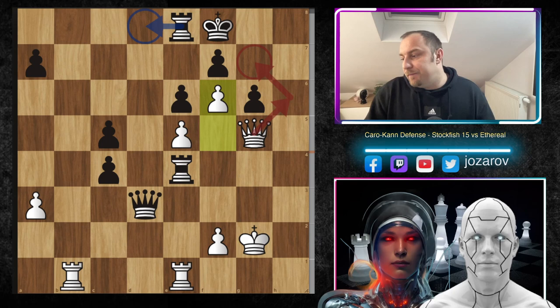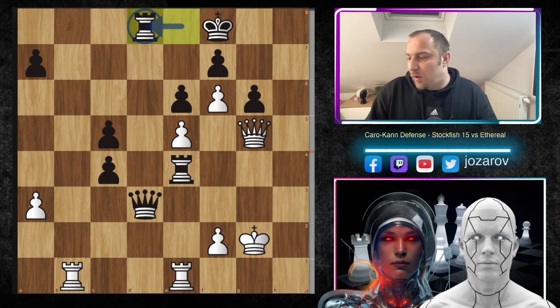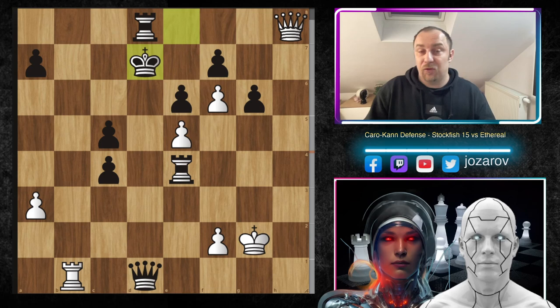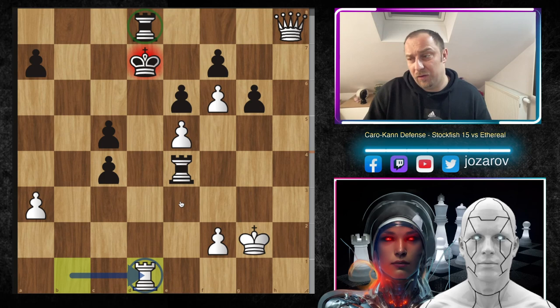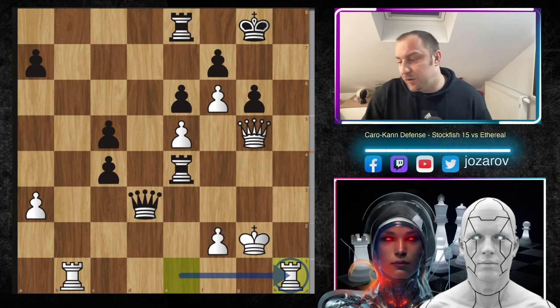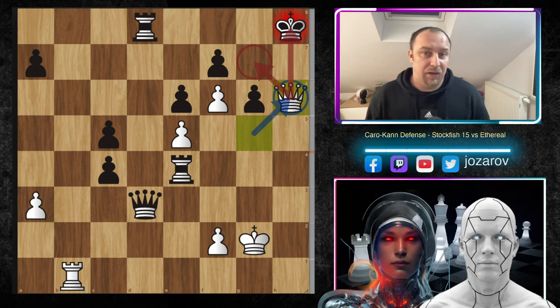The game is over. There is a checkmate threat on g7. King to g8 was played — not good. Even if you play rook to d8, the stunning rook from e to d1 follows. You can step back or pick up the rook, but after a couple of checks you have to get in front of the rook, the queen gets picked up, and the rook on d8 is also lost. After f6 in the game, king to g8, rook to h1 — Ethereal resigned. There's simply no defense. Even rook to d8 leads to rook to h8, queen to h6, and a beautiful checkmate.